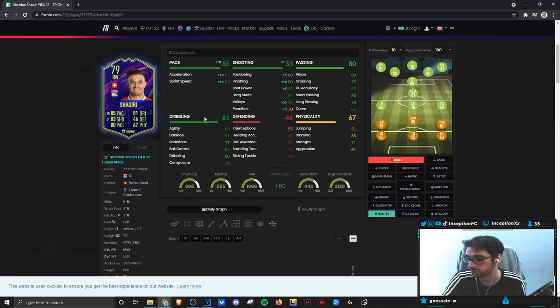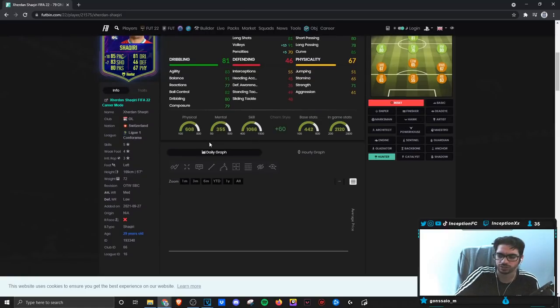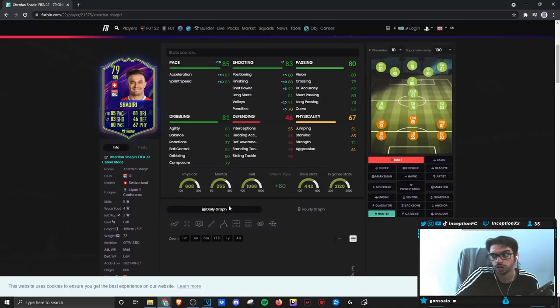Passing is good, so in the CAM position he should play that role really well. Dribbling we'll be experimenting with in-game. It looks okay from here because he's 5'7" with a Shaqiri body type, so it could actually work out well. For physicality, stamina is low, so you want to keep him in the CAM position, probably in the stay-forward instruction. He has 71 strength and all that good stuff.